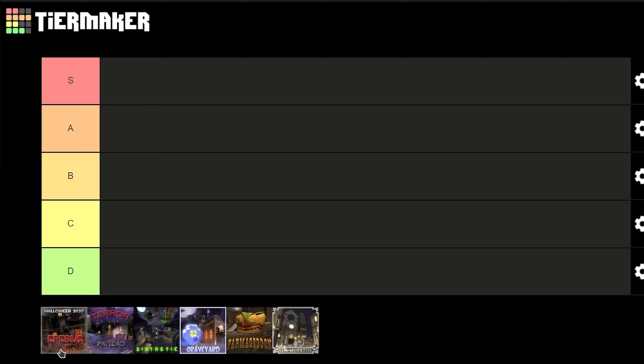Our first map is Erebus. It's a Halloween version of Ambush. This map is very similar to Dustbowl — a three-staged CP map with six control points total, where one team is attacking and the other is defending. The map looks great and the layout is alright. I guess a B tier.